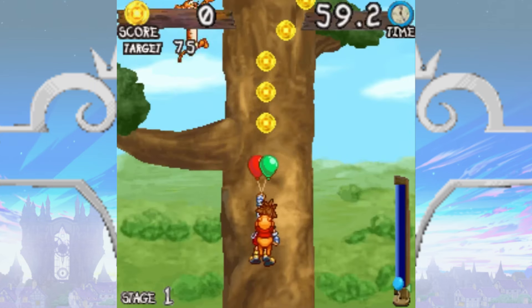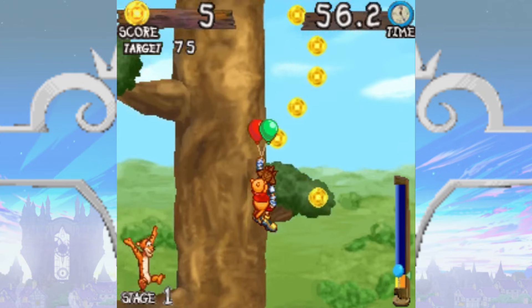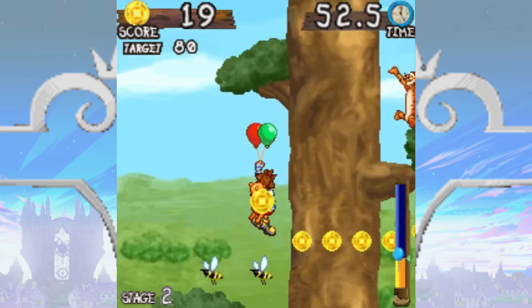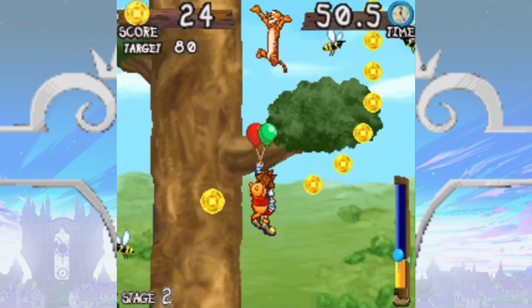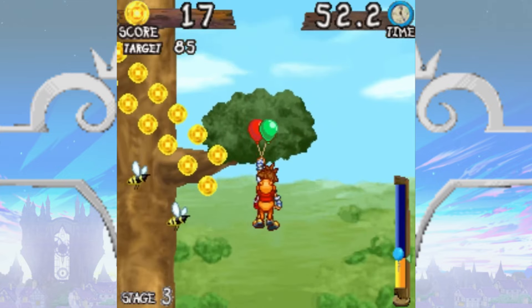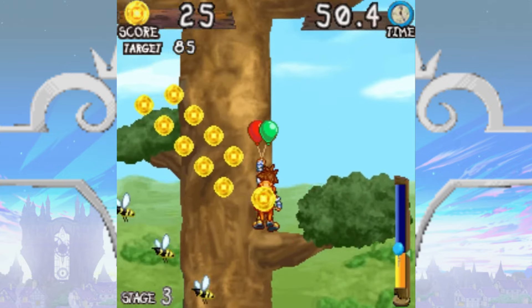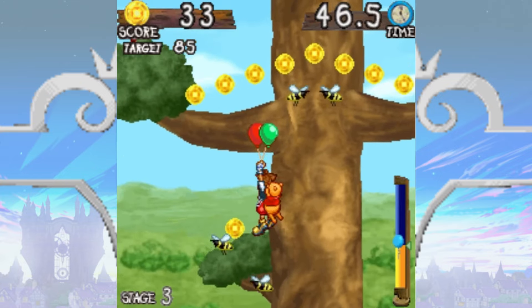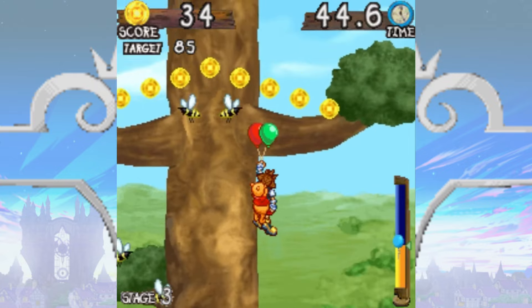Stage 1 is pretty simple — there are only eight bees in the entire level and the honey droplets form a single path from start to finish. Stage 2 asks you to maneuver a bit closer to the bees, but like Stage 1, it'd be pretty impressive if you managed to fail. Stage 3 focuses entirely on moving obstacles. Every bee is on the go, meaning you'll need good timing to collect all of the honey droplets, though it's not all too difficult.